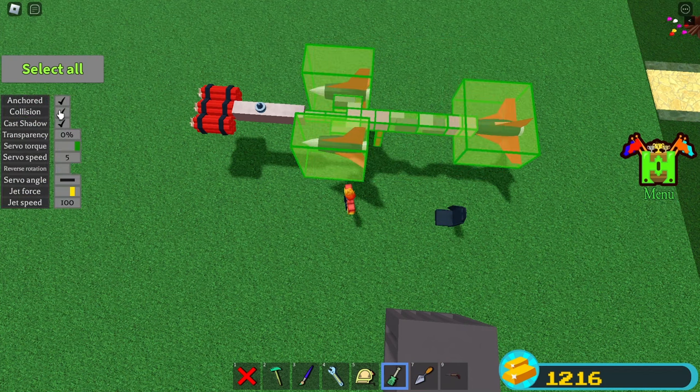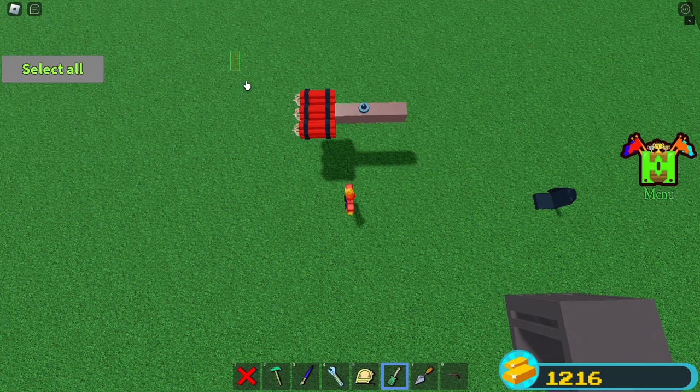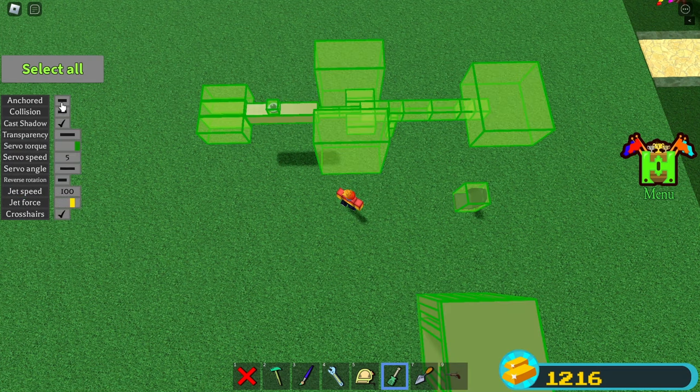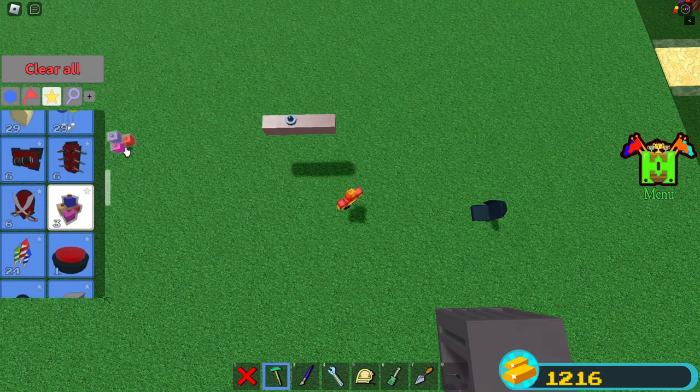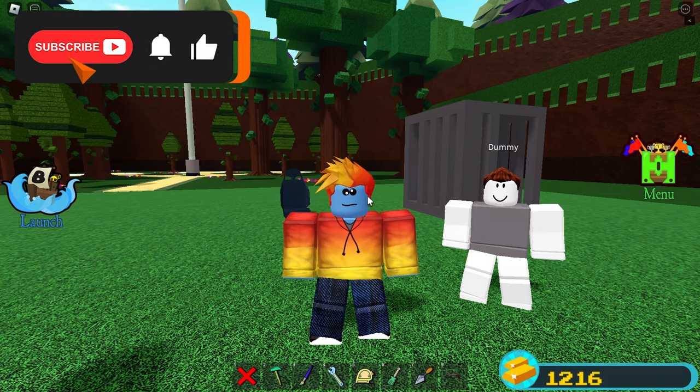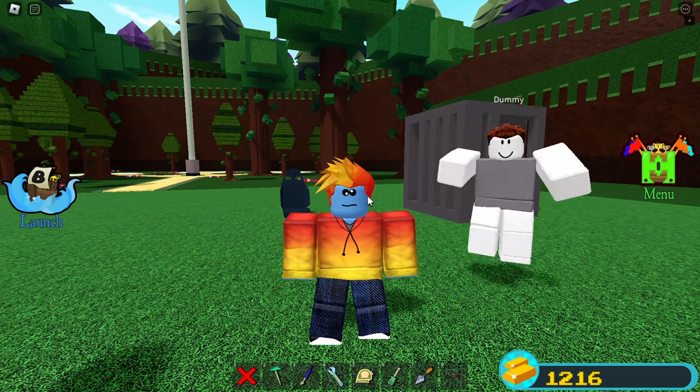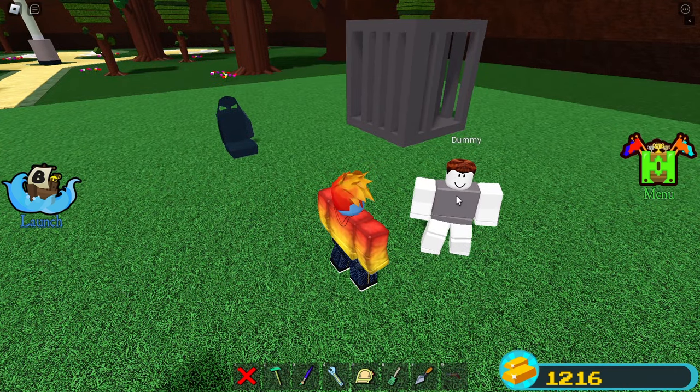Select the whole thing again, and turn off collision, and set the transparency to 100%. And just do the same for the dynamite. Select all with the screwdriver tool, and turn off anchored. And then afterwards, you can just save the build. The last step is to like and subscribe, because if you don't, dummy here will join your server while you're building and break your missile. Can you stay in frame for a second?